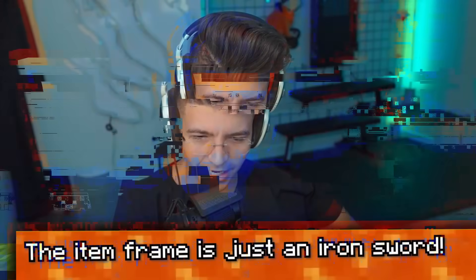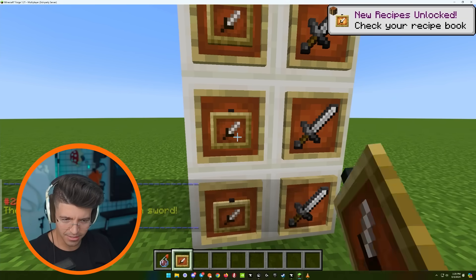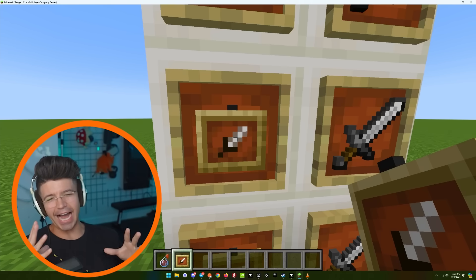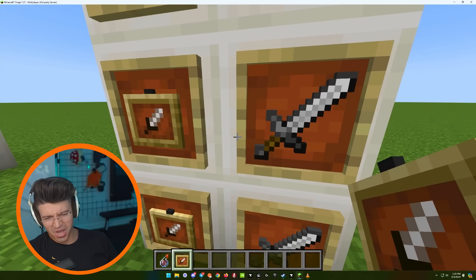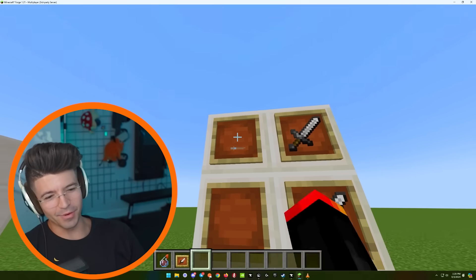Item frame is just an iron sword? Wait, I'm seeing it. That's just — why is the iron frame literally an iron sword? It's like an iron dagger more than an iron sword. But it's got no handle. What am I gonna do, hold it like this and just stab people? We never want to see that again.